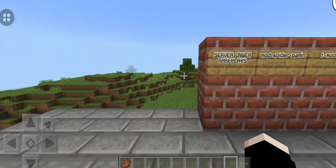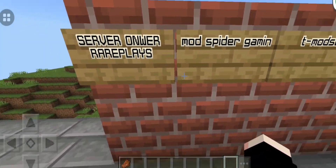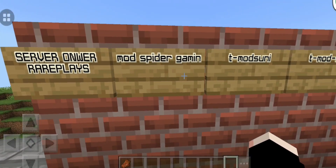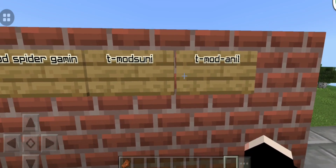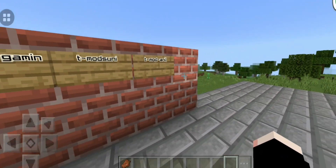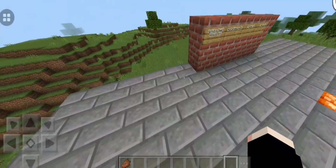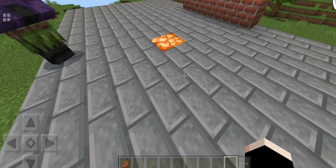I am going to be the owner of this server. This is the mode of Spider Gaming, and this is the trial mode of Nilswani. We also have a player called Dark Web Gamer — he is not on my Discord server, he is my friend. He also has the title mode.